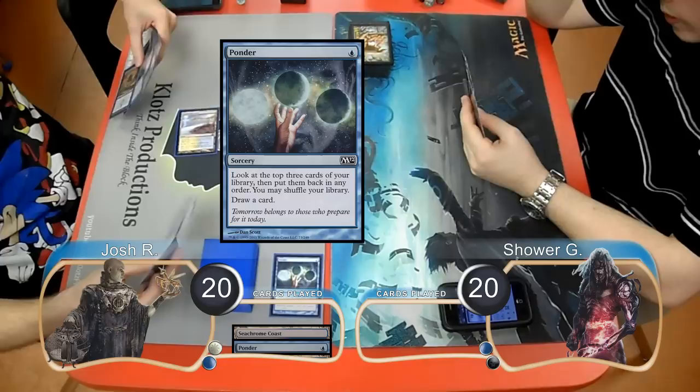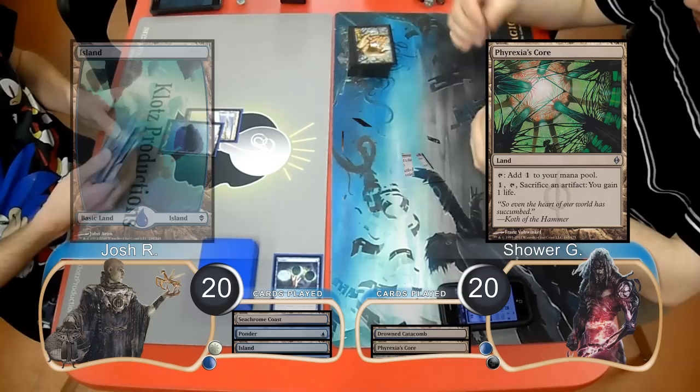Josh was on the play for this game, started off by playing a Sea Chrome Coast, and then playing a Ponder, and chose to rearrange the cards on the top of his library. Then Shower just laid down a Drowned Catacomb. Josh put an Island into play.